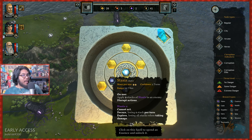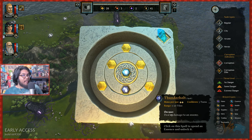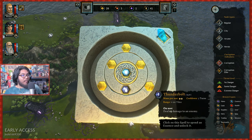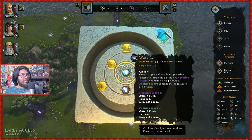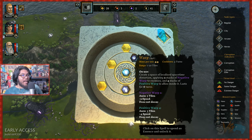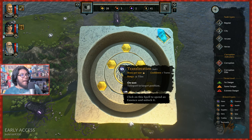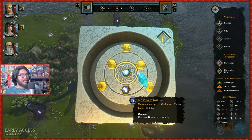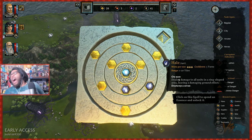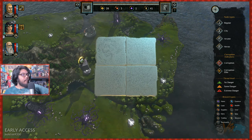I got an essence so I can get a new ability now. Stasis — apply two stacks of stasis, they cannot act, costs two mana. Thunderbolt — 15 damage to an enemy, one mana. Warp — creates a localized space-time distortion, applying two stacks of negative warp to enemies — negative speed for them, higher speed for us. I think I'm just going to get Thunderbolt — keep it nice and simple. We've got healing for one mana and Thunderbolt for one mana.